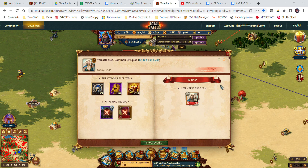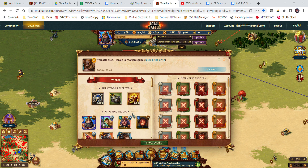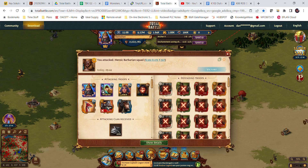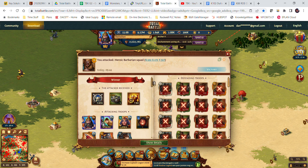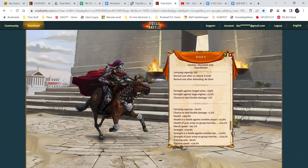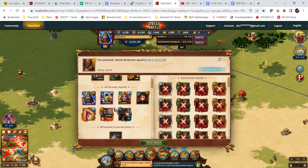Let's go to a different fight — the heroic barbarian squad we did earlier. My tier five rider had 400% health and 550% strength, and that's based off of my hero.